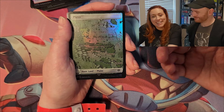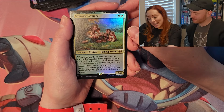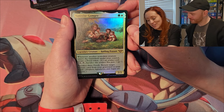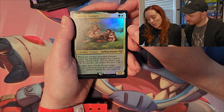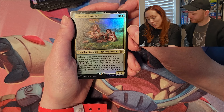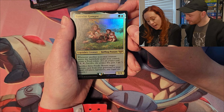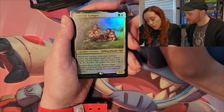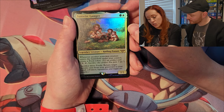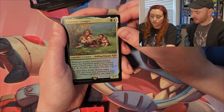The Shire — look at that! It is the Shire. Samwise Gamgee, halfling peasant: whenever another non-token creature enters the battlefield under your control, create a food token. The food artifact — you sacrifice it, gain three life. Sacrifice three foods: return target historic card from your graveyard to your hand. Artifacts, legendary cards, and sagas are all historic.